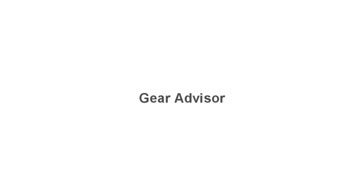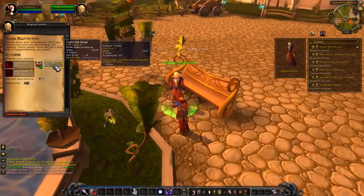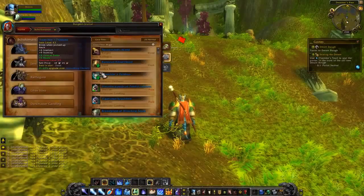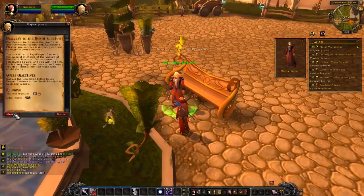Gearing your character is a crucial part of levelling, but figuring this out yourself can be very time consuming and overwhelming for many players. This feature will automatically give you suggestions for quest rewards while turning in a quest, finding upgrades in your dungeon journal, and even suggest while you're rolling for loot. And it will also suggest when to equip it.